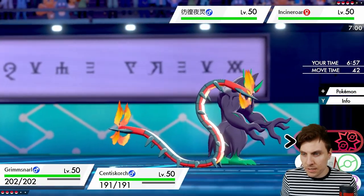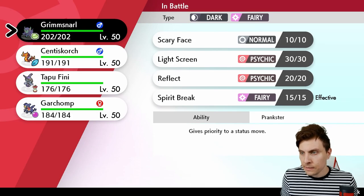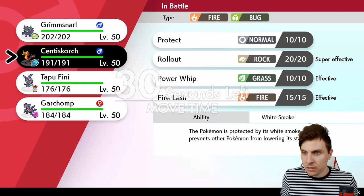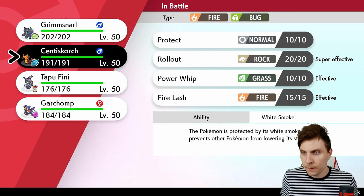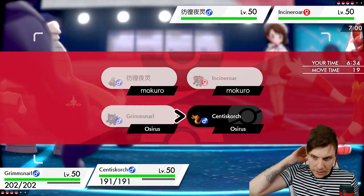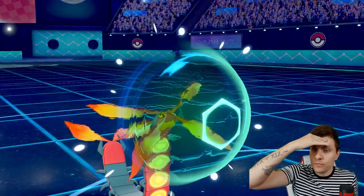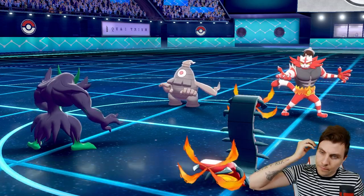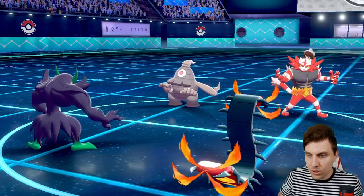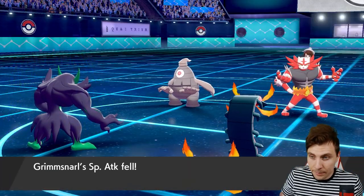I don't know whether it's worth keeping Centiscorch out at the moment. Getting a Reflect up with Grimmsnarl makes a lot of sense. We could go for Max Sandstorm, or we could just stop the residual damage. I'm going to just protect here, because then we're slowing my opponent down — they're not going to get the parting shot off unless they go after the Grimmsnarl. Sadly enough they go after the Grimmsnarl, smartly knowing there's no protect there, so a bit of a passive turn for ourselves.